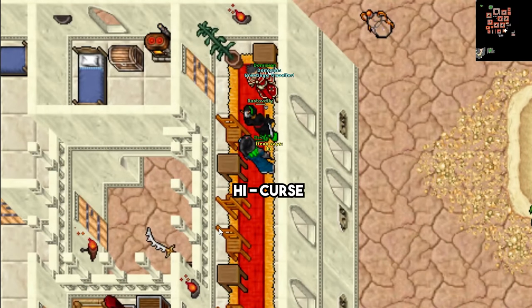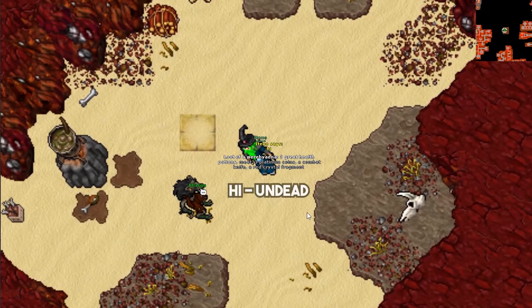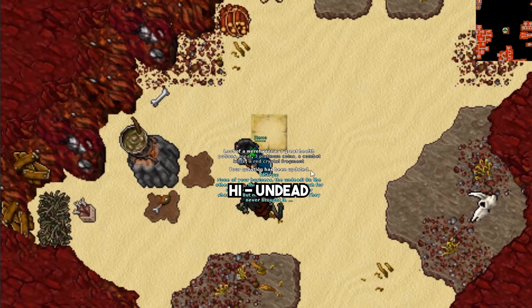He will now send you to destroy the connection between the undead and the werehyenas. Go to the last floor of the werehyenas cave and find Radigo. Mention undead to her and she will ask for some items you need to bring her so she can help you destroy the connection with the undead.